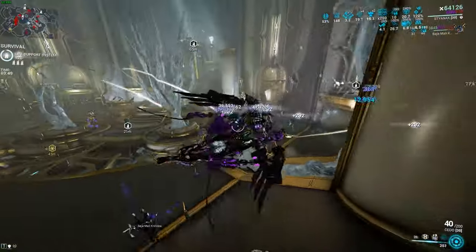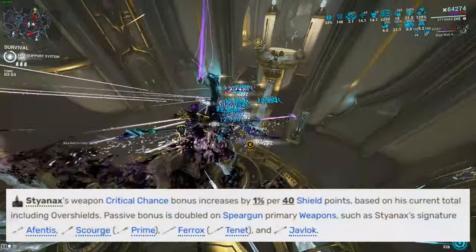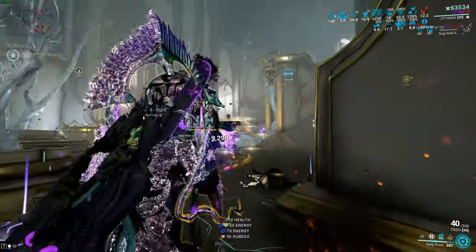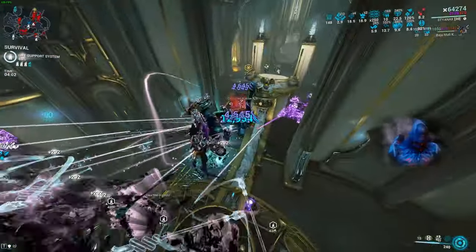Now what kind of passive and abilities does he have? The passive is gonna give you critical chance per shields active — that's 1% per 40 shields, and this is doubled for spearguns which is very nice, but you're not gonna be using spearguns.